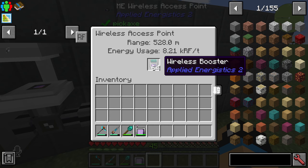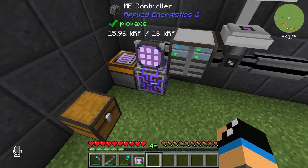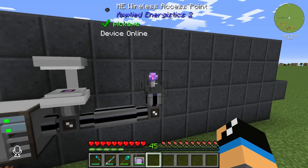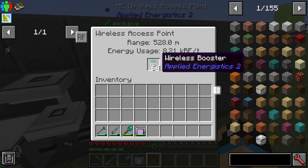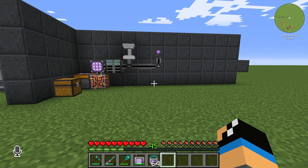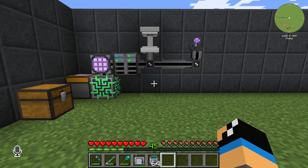We can increase the range with wireless boosters. If we place all 64 maxed-out wireless boosters, we get a range of 528 blocks, but with a huge energy usage. If we check our ME controller, we can see we are using a lot of energy, so make sure you have enough. That's how you can easily get wireless access to your ME system — thanks for watching and bye!